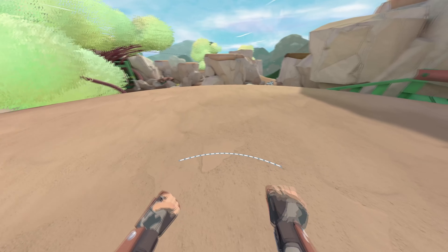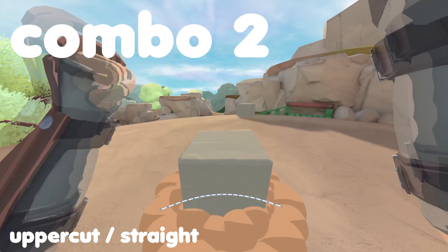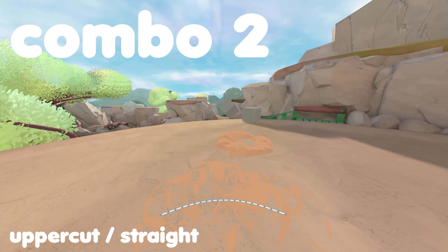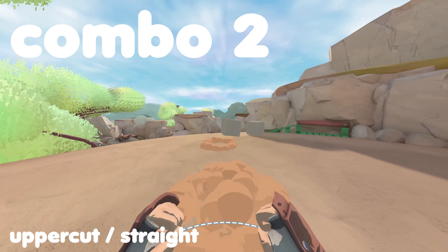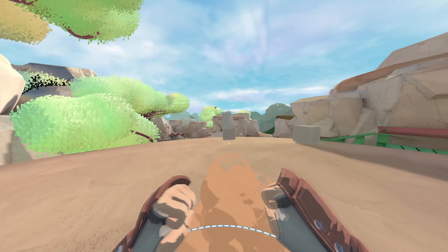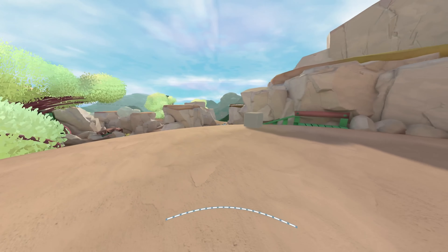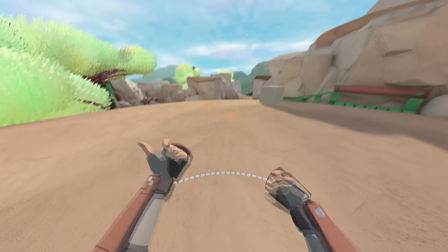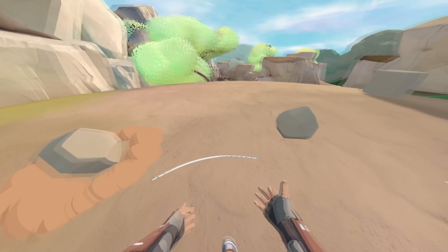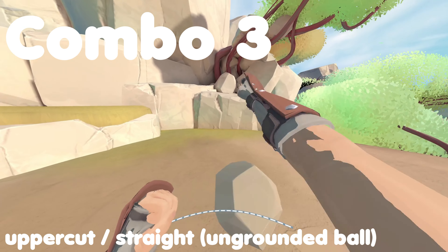This next one is pretty basic — it's just doing uppercut straight. Doing this on cube is kind of nice, but it works really well on pillar as well, because it becomes really long, and pillar is way faster than cube. But what's nice with cube is that it really rolls on the ground, making the movement a bit less predictable and harder to parry for your opponent. For this one, you'll need any ball that's on the ground, and you just need to do uppercut straight.